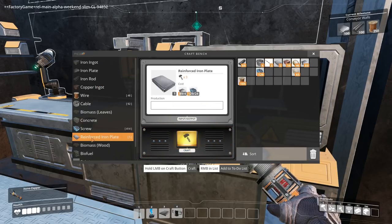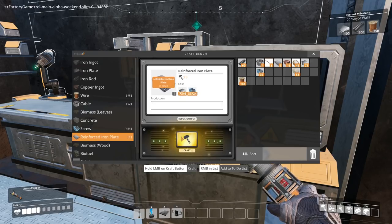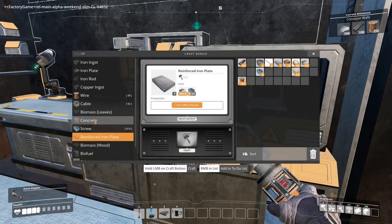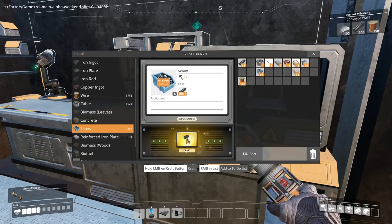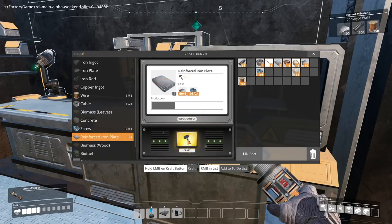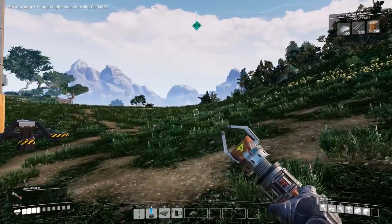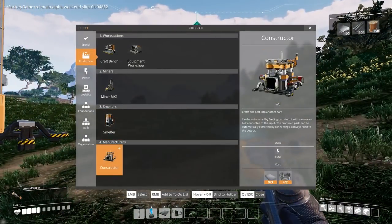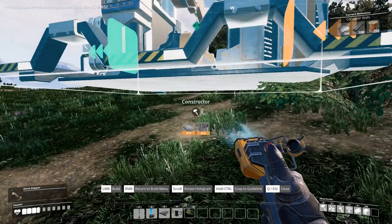Let's make reinforced iron plates — one, two, three, four. Put in a few more screws; we've got absolutely loads. Two constructors then.